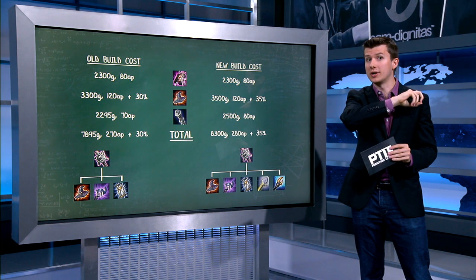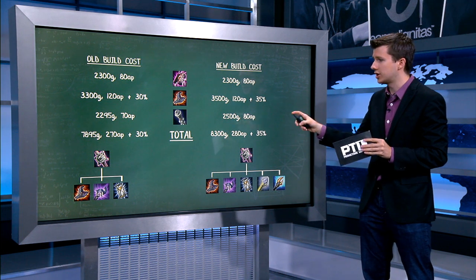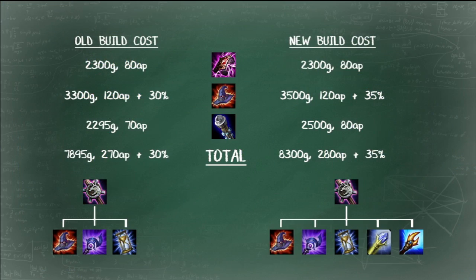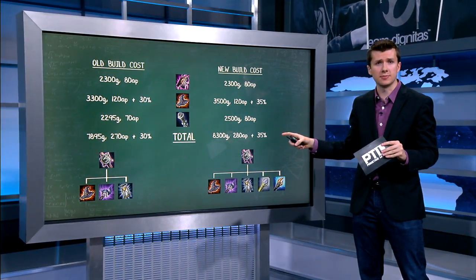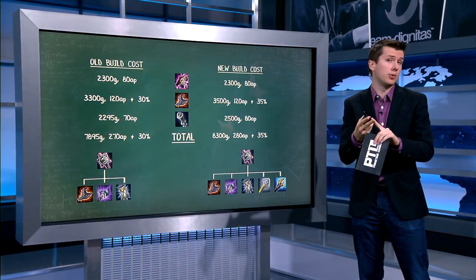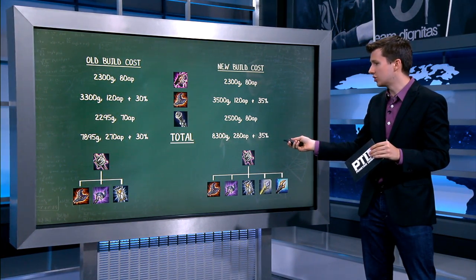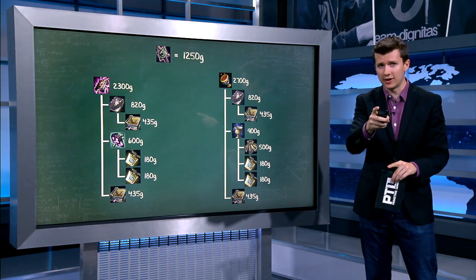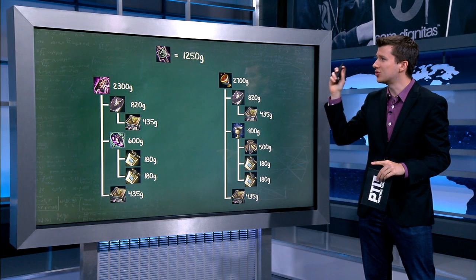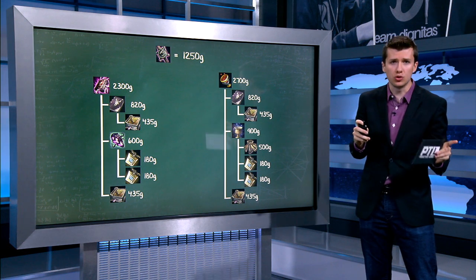Looking at the AP items now — the brunt of the changes. Let's compare the most common 3-item build we would see on the old build versus the new patch. So 7,900 gold for that old combo, 8,300 gold now, but gold-efficient stats across the board. You can still build those as your first 3 items, but it will be more expensive and worth it when you complete, just not at the same power point until later. Also, Needlessly Large Rod now builds into 5 items instead of 3, which gives you flexibility, and it's now only 1,250 gold, making already smooth first item build paths even smoother.